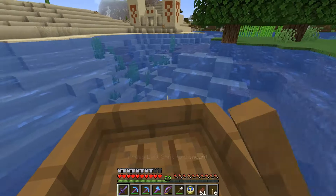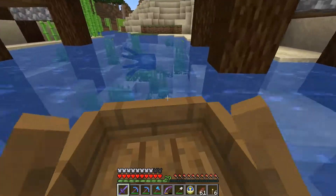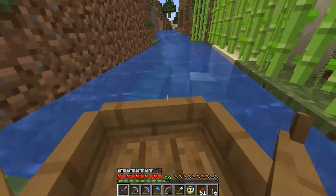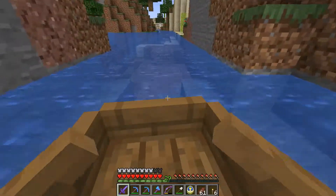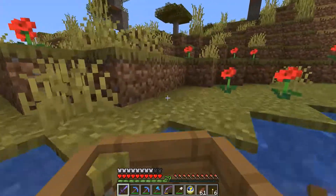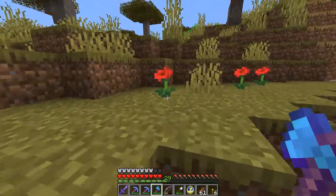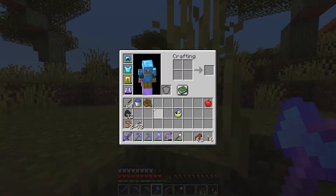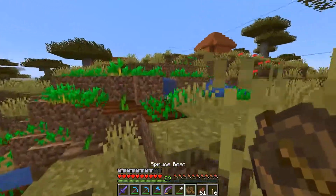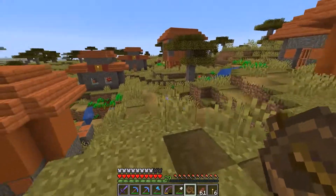First things first, we're going to grab our little boat and head off to our friendly neighborhood savannah village that's right on the river and grab a villager. I'm going to head that direction now and cut back when we get to the village. As we approach, let's go ahead and grab our boat because we'll need it to properly nab our villager. We don't need the clock out right now — switch to the boat so we don't appear threatening.